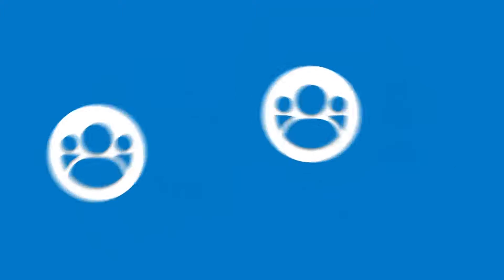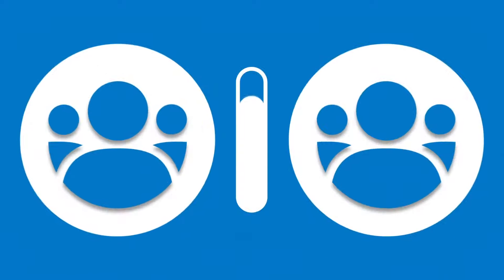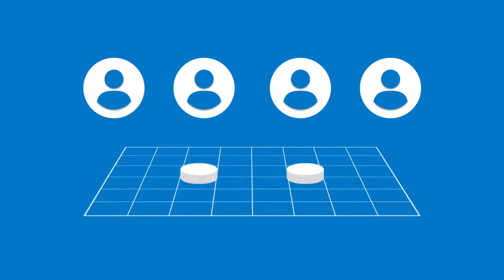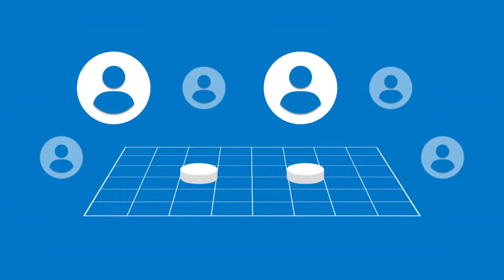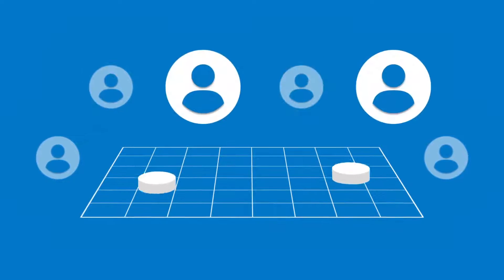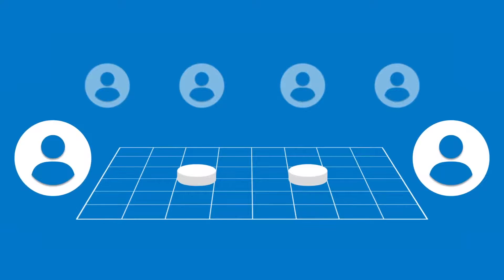There are three ways to play in the VEX IQ Robotics Competition. First, two teams will collaborate in 60-second Teamwork Challenge matches, working together to maximize their score. Both teams will receive the same points. Each of these teams consists of two drivers, one robot, and one loader. One driver will operate the robot for the first half of the match, the other driver will operate it for the second half, and the loader will perform their task for the full 60 seconds.